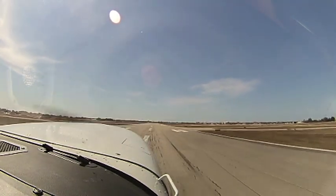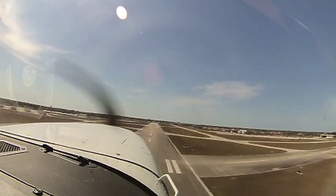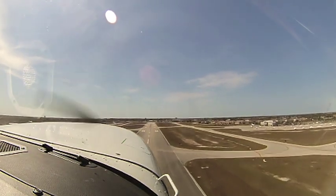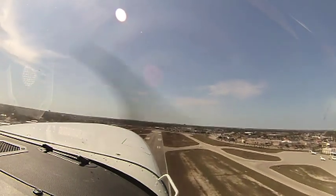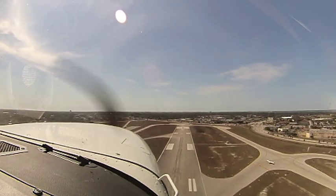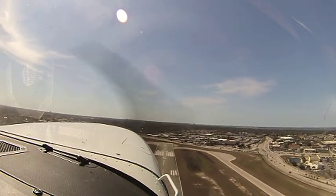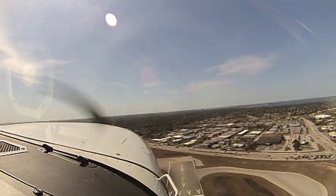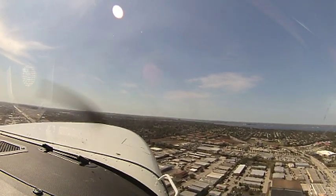Start pulling back real slow. Now push forward — push forward a little bit. There you go, a little bit more until you can see the horizon. There you go. Push forward so you can see the horizon. There you go. Zero Alpha Bravo, your light sport to follow is on the base — about two miles ahead. We're still looking, Alpha Bravo. Yeah, he's down low. Which base, right or left? He's on a right base. Thank you.